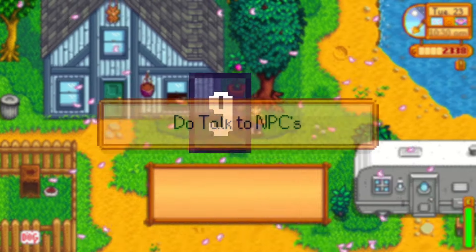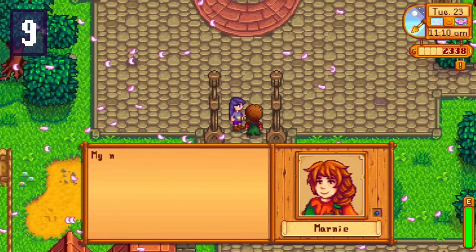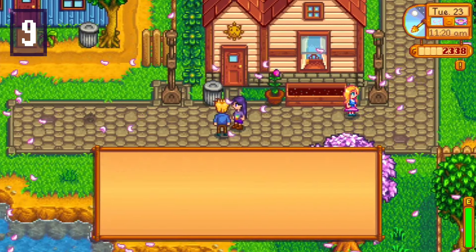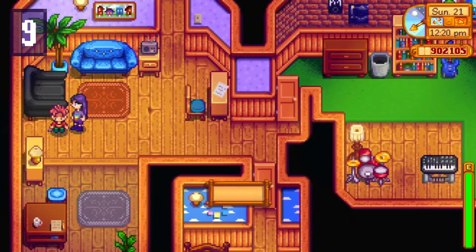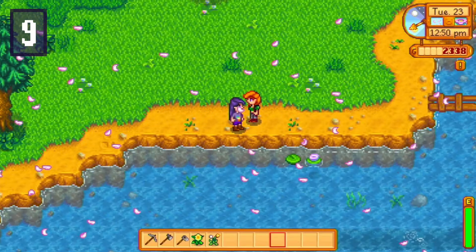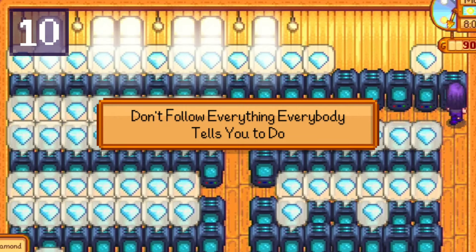Number nine: do talk to NPCs and get to know them. Stardew Valley has so much to offer and the characters throughout the game add to the experience immensely — they all have in-depth backstories, especially the marriage candidates, which can help you feel fully engrossed and invested. Interacting with and giving gifts to NPCs also helps further your progress. If you're looking to reach 100% perfection, you'll need full hearts with everybody and even have someone move into your home. Plus, learning certain recipes requires reaching specific friendship levels with different villagers.